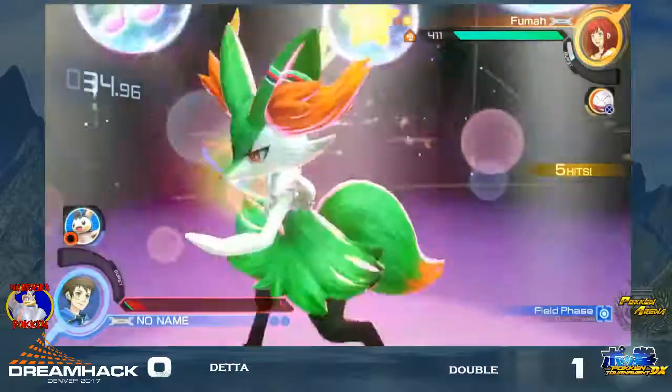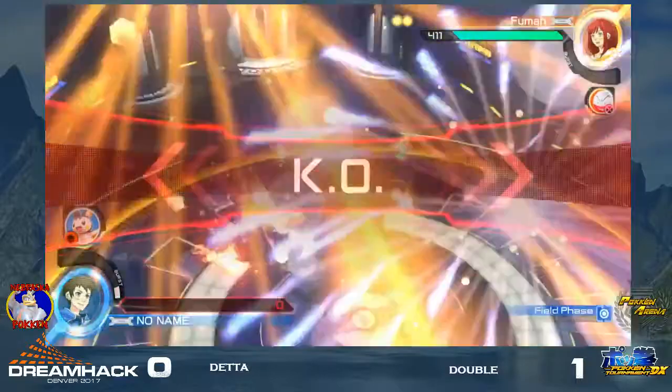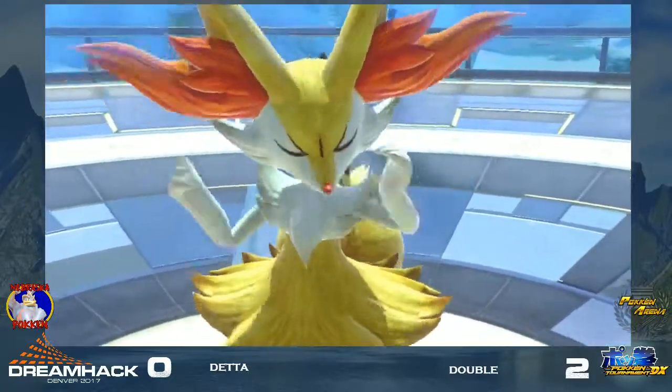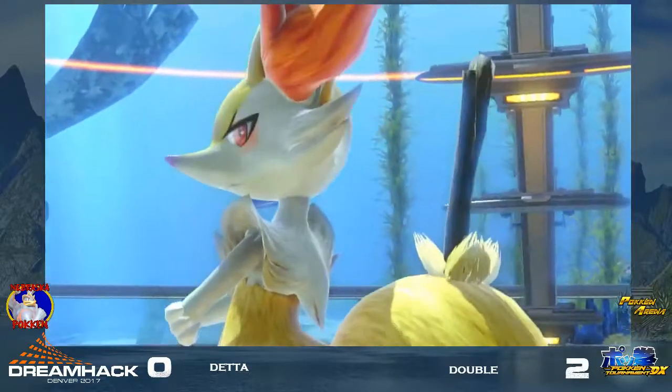I must imagine that was a very tough situation for Dedda. Double IS the Braixen — absolutely knows everything about the character. It was a self-observable fight, but Double's knowledge just really, really helping him out so much there.